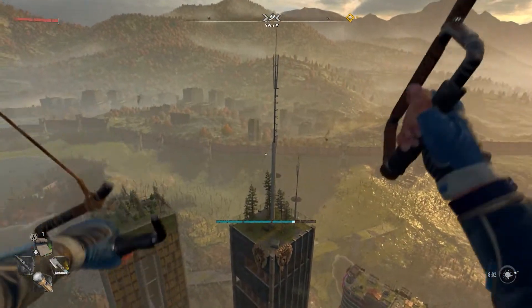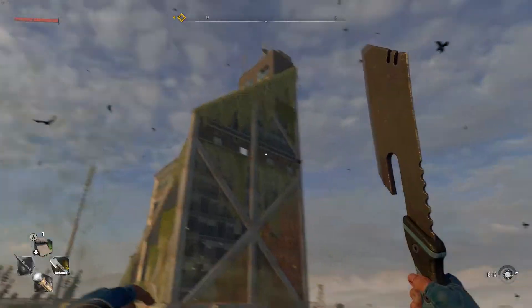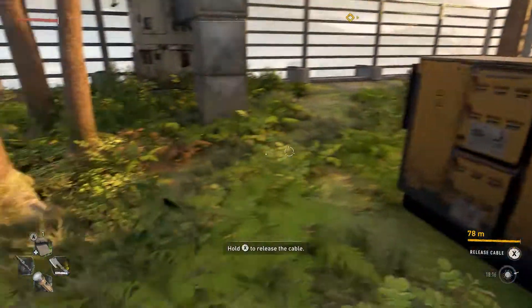First things first, you're going to jump yourself off the VNC tower to the southwest onto the building with the airdrop. Once you've landed on top of this building, you are going to grab the cable and descend two floors below using your grappling hook to slow yourself down to get into this next level.